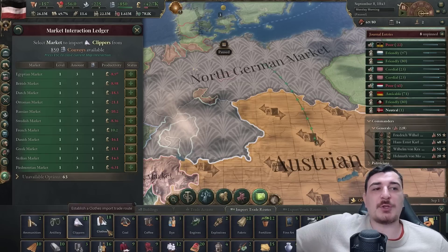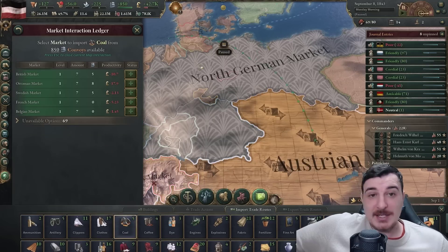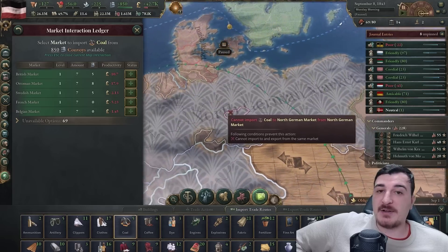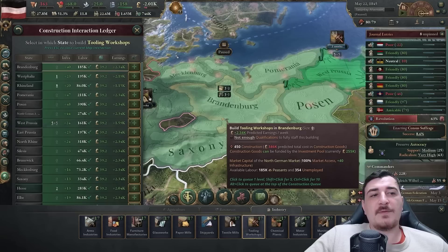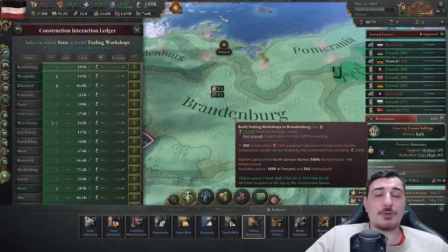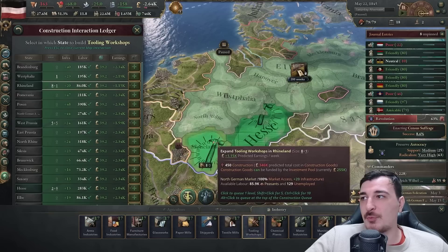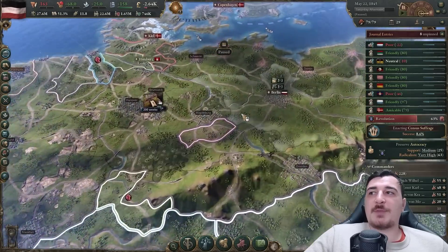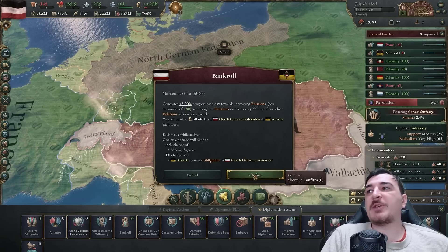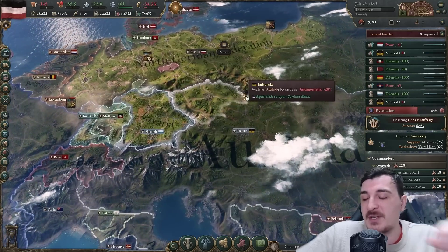One thing I'm going to do to improve relations with the Austrians is a bit of a cheese: I'm going to do every single import-export I can with them. That means literally every single good I can import and export to Austria. That's going to give a massive amount of relations, letting me bankroll them afterwards. It took five years to get the obligation with Austria compared to three obligations with Bavaria in the same time - if that's not RNG, I don't know what is.